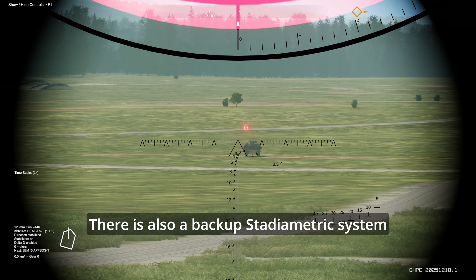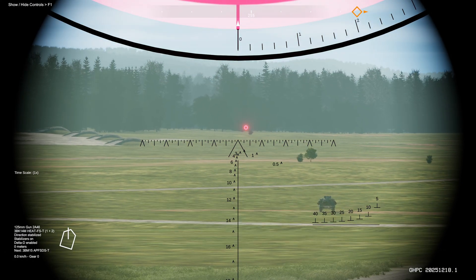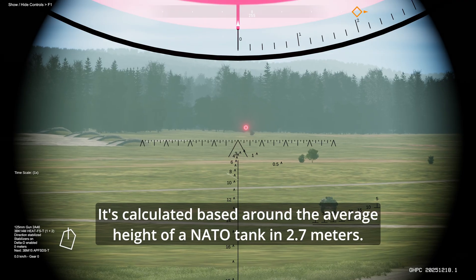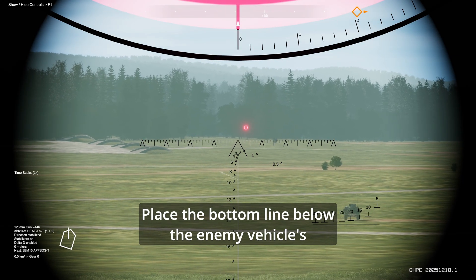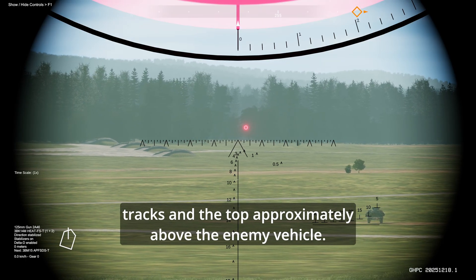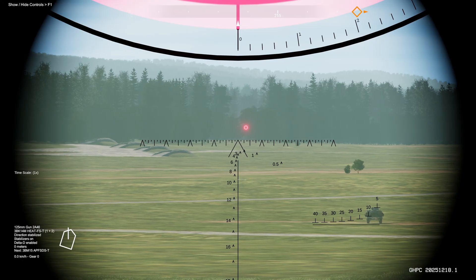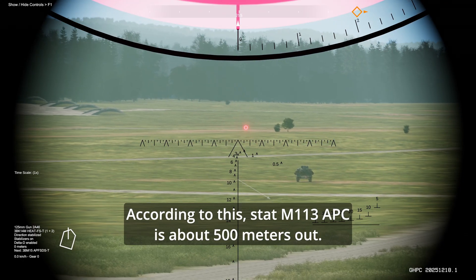There is also a backup stadiometric system using the scale on the bottom right of your sight. It's calculated based around the average height of a NATO tank at 2.7 meters. Place the bottom line below the enemy vehicle's tracks, and the top approximately above the enemy vehicle. According to this, that M113 APC is about 500 meters out.